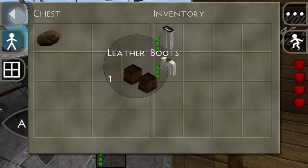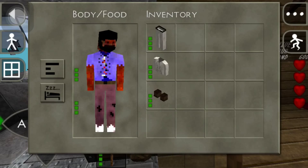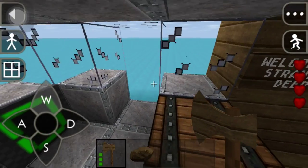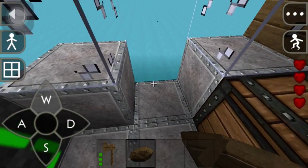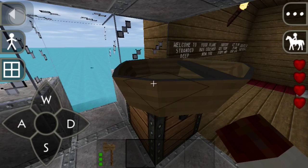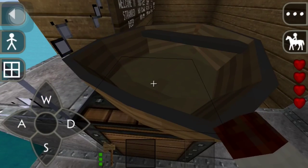So let's get our stuff. This is all you get really — a wooden axe, some clothes, and the boats, which you'll need to get across. Let's take this stuff off, put our little captain suit on. Let's get off this boat. Oh no, I forgot about that.